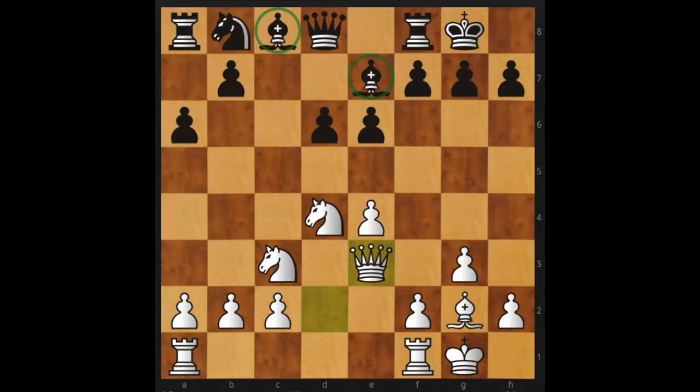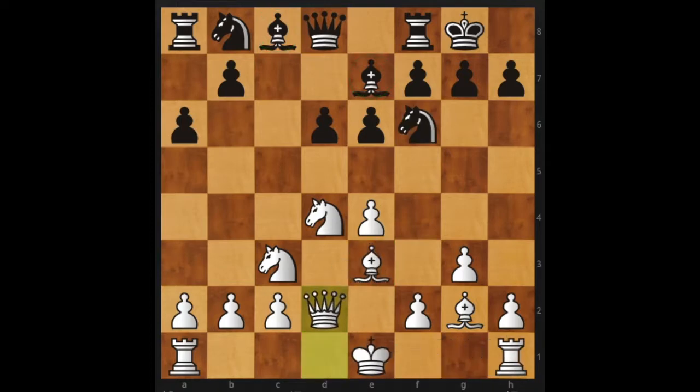Fortunately, that's not really what he did. After I played Queen D2, he just plays E5 now. Which is — if you're going to play E5, why didn't you play that earlier? Why play E6, then E5, and waste a turn? So my knight comes in — Knight F5, as my hero Grandmaster Ben Finegold says.